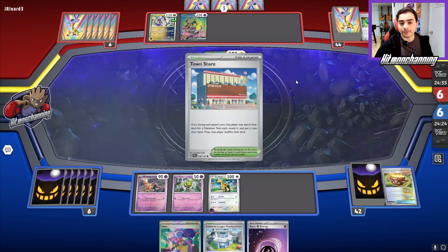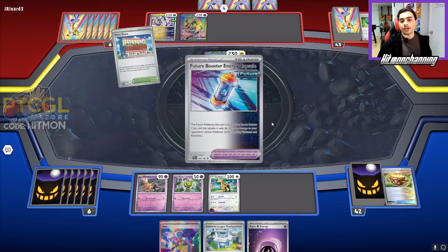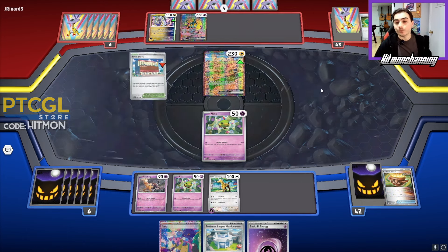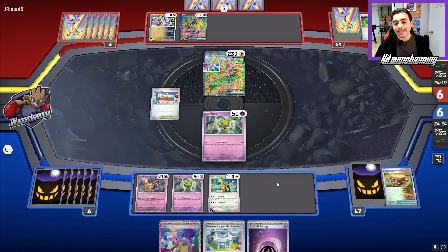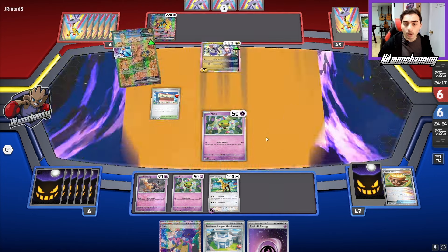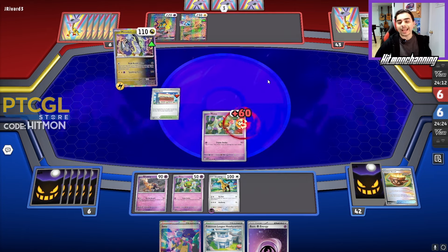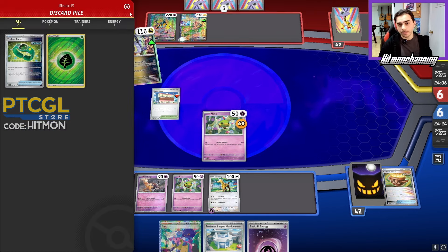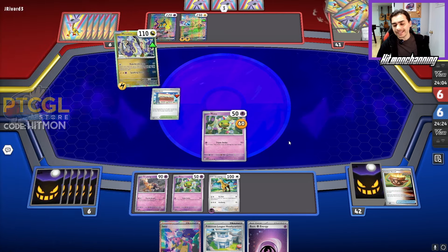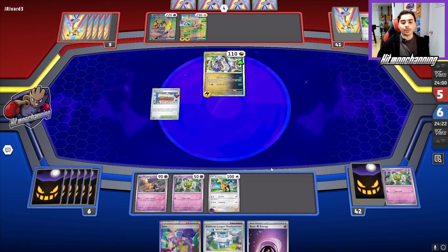It looks like they have everything here — there's the Town Store I was talking about, so it would have just been completely useless to drop League Headquarters right now. You're kind of just praying. But now that we know they're down to Town Store, we know what their hand looks like. We know they're getting a knockout on Natu and powering up this Iron Hands. The League Headquarters plus Iono combo is going to be a lot stronger.